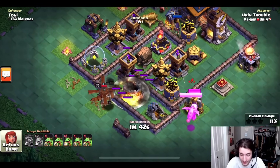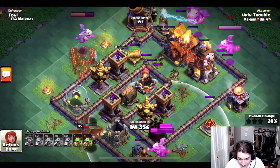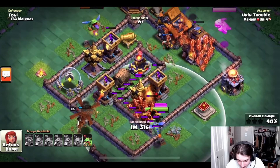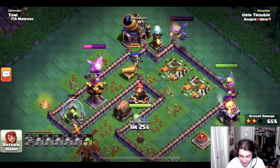He puts the baby dragon in range of the air defense so quickly to make sure it's tanking for the battle machine. And now he doesn't have much left. He's using his abilities very quickly here. Look at that — this whole base is already taken down with a whole baby dragon to spare.